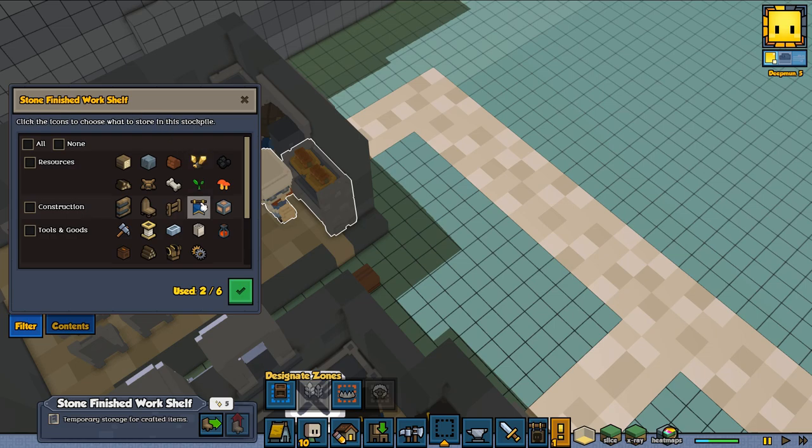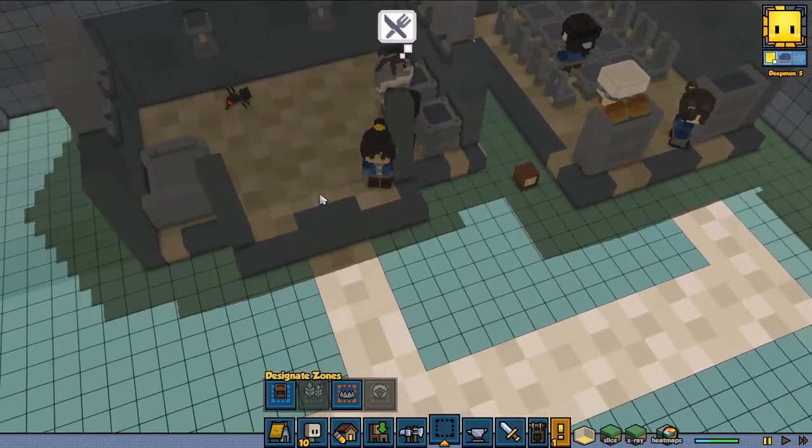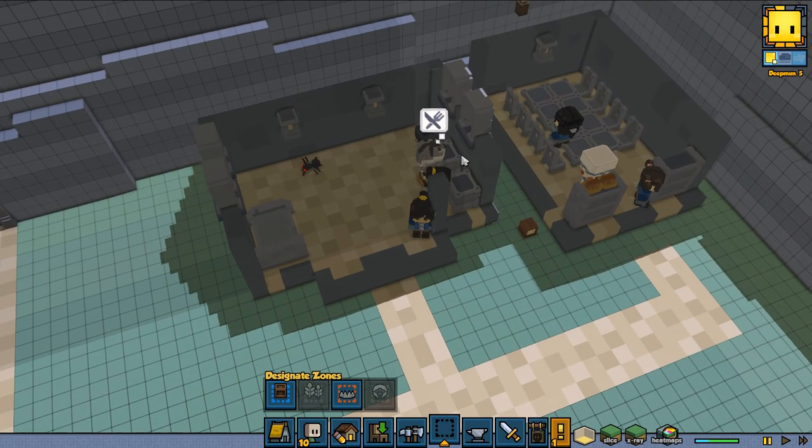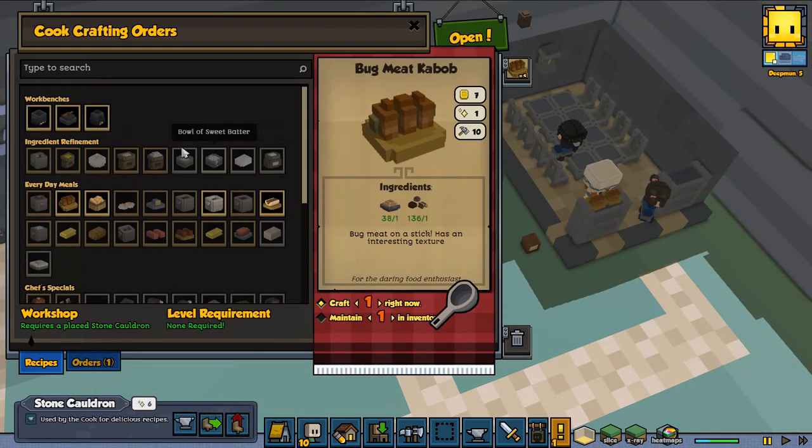The two finished work shells only need cooked food and drinks — that's it. Then look at your cook: your cook needs to cook something available. For my cook that's buck meat cabao. I've set it not to craft right away but to maintain inventory, set to four.